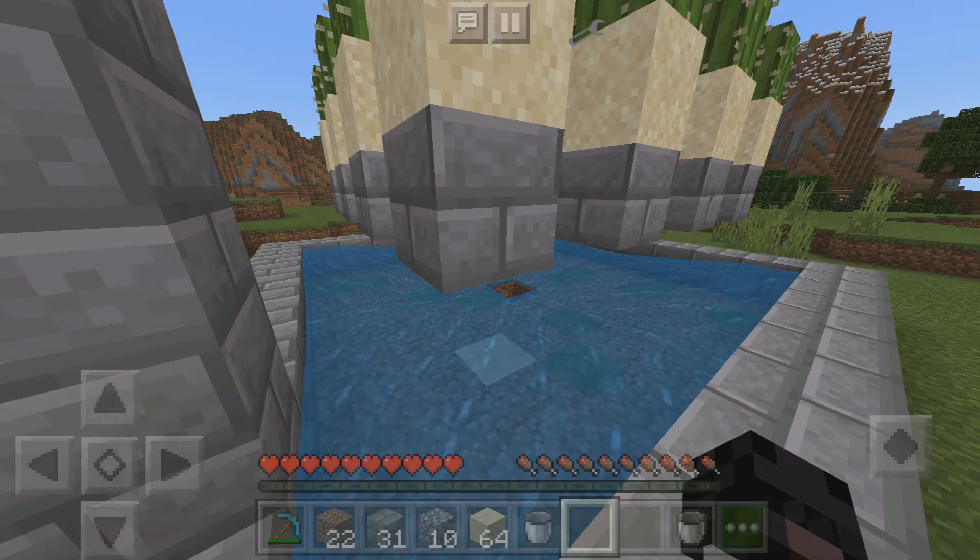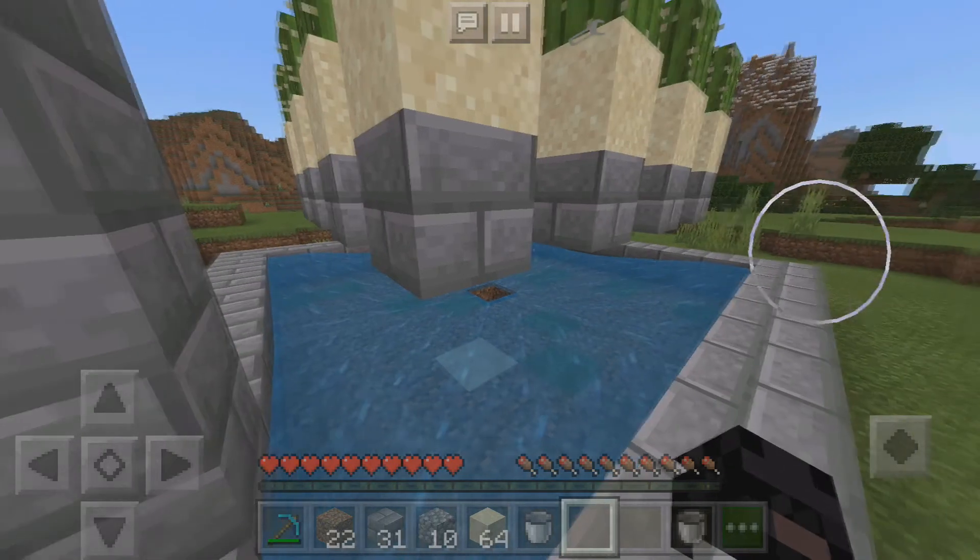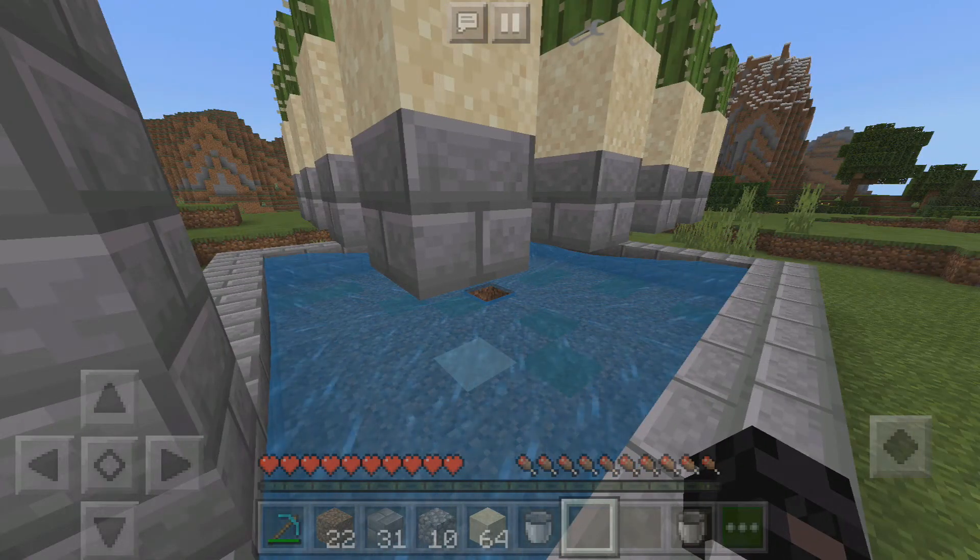The hopper will transfer all the cactus to the chest. This is the automatic cactus farm. You can make this in your world for a lot of cactus production. You can make it bigger or smaller as you wish. It is easy to make, it doesn't need any redstone, and it's low on effort.